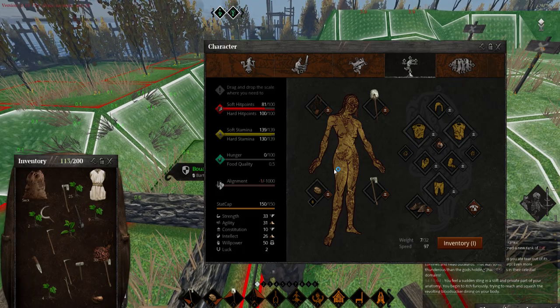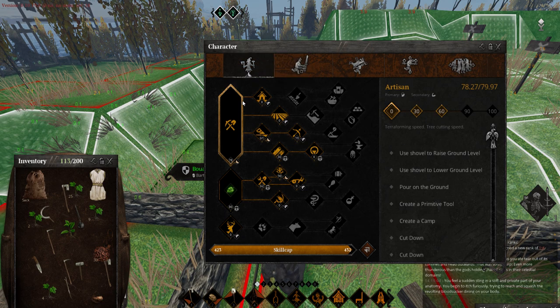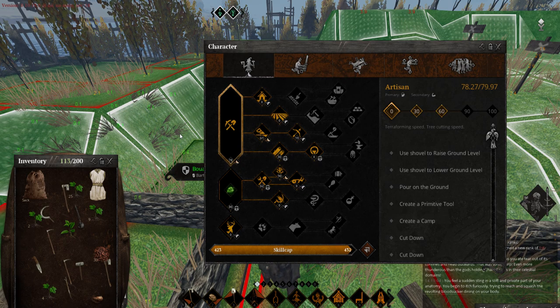Hit P, then hit your first tab and look at the first bar - there's artistry, nature's lore, and hunting. Are you an artisan? Nice.